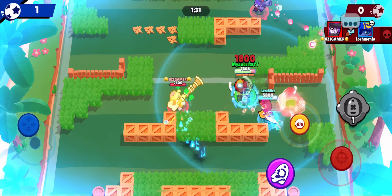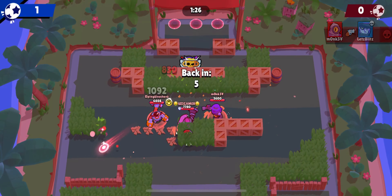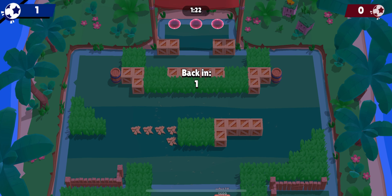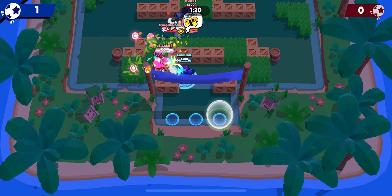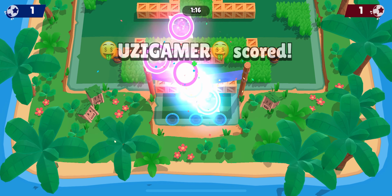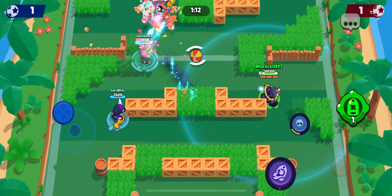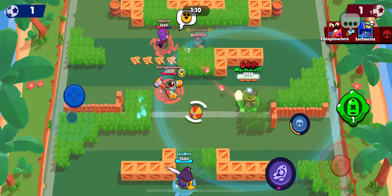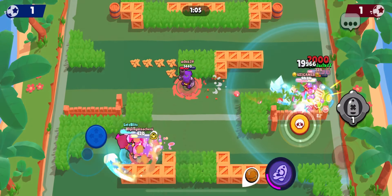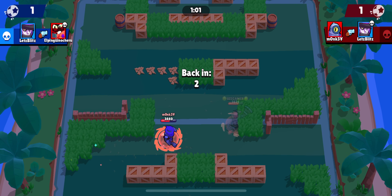Moving on to number 9, another great pick for Brawl Ball and Solo Showdown is Buzz. People might disagree with this pick for the number 9 spot, but Buzz's Hypercharge does actually take a lot of skill, so if you don't think it belongs here, you might not have enough skill to play it. I sometimes don't even think I have enough skill to play his Hypercharge properly, as it takes a lot of skill to properly line up your shots and flick them so you can get multiple supers off at once. Buzz's Hypercharge is just great for getting from one point of the map to another and constantly stunning the same people by hitting the wall and recharging your super immediately.